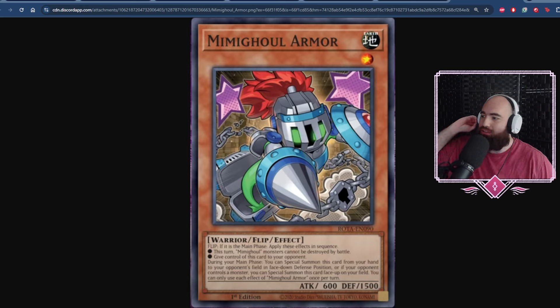Starting with the card you see right here, immediately in front of us — Mimighoul Armor. We're going to go over all of them apart from Mimighoul Charm, which has already been announced, revealed, and appears to be only okay. But everything else in this set, apart from like two cards, is really good. It gives the deck an end boss, a game plan, and you are no longer required exactly to play Shifter, but still allows you to do so either way.